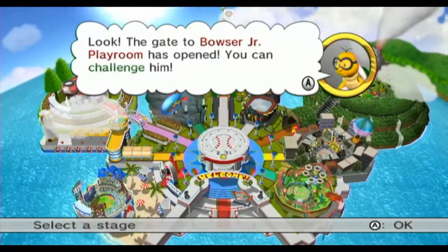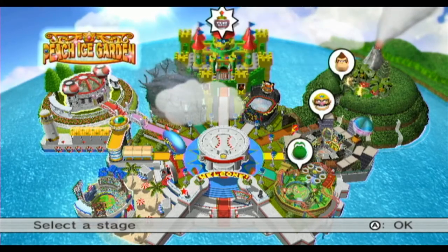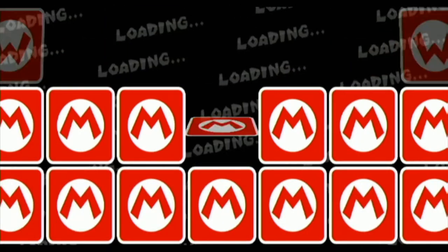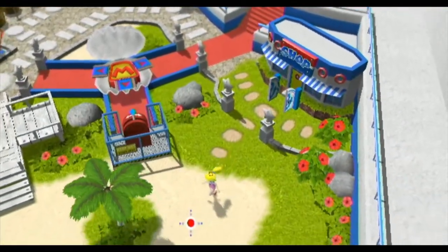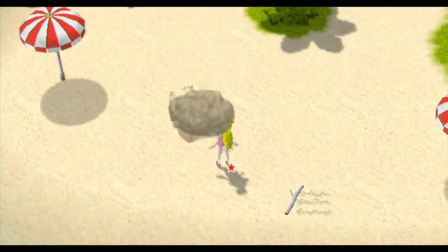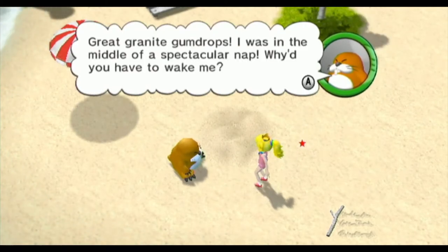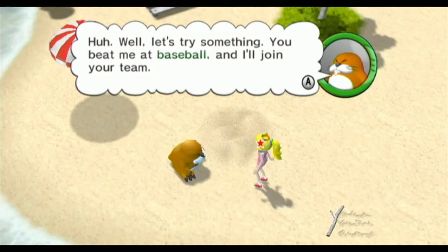Huh? Looks like the gate to Bowser Jr.'s Playroom has opened. You can challenge him when you're ready — go through Bowser Jr.'s Playroom. Let's go back to Mario Stadium. Peach can certainly do this. Great Granite Gumdrop, I was in the middle of a spectacular nap — why do you have to wake me? You're going to take on Bowser's minions? You're kidding, right? Well, let's try something — you beat me at baseball and I'll join your team.